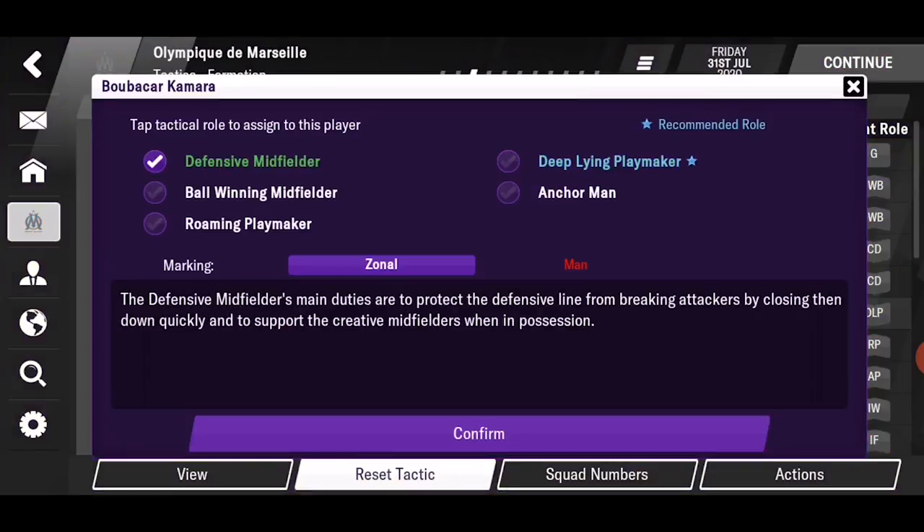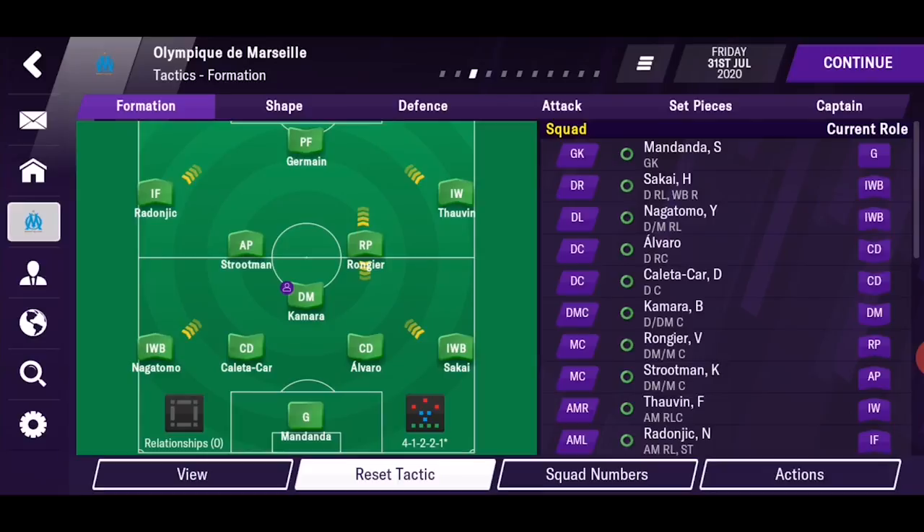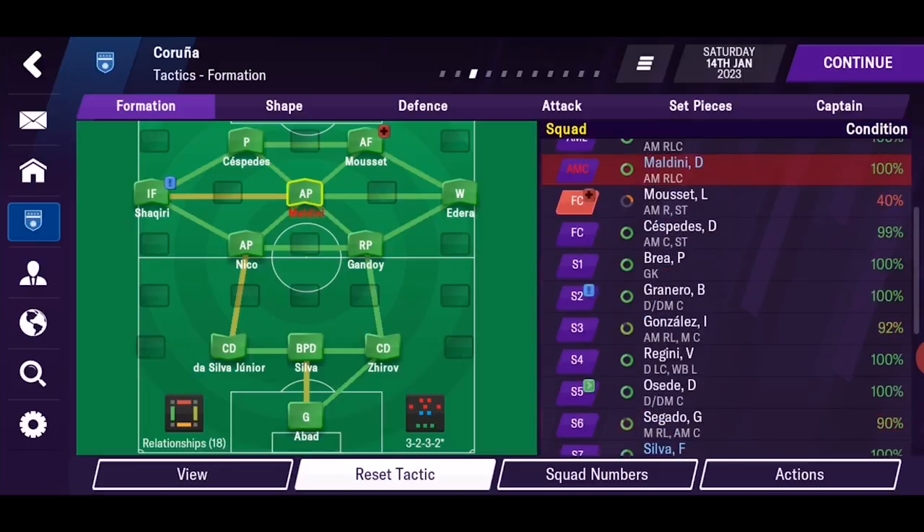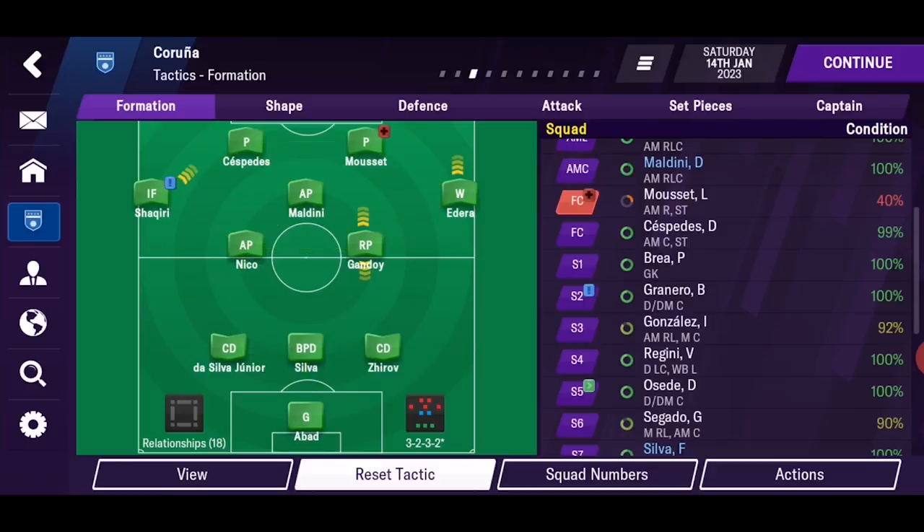For tactical roles and marking, double-tap on your desired player. And here we have the relationships. Let me jump into one of my saves to understand it. These are relationships that form on the pitch, and they are different from player dynamics that we're going to talk about later on. The relationships on the pitch will affect your players' performances in the game. From what I've played so far, in the long run, the stronger the relationships, the better your team will perform. So it will take time — be patient.